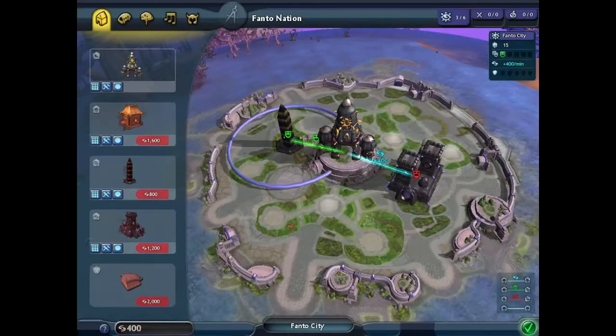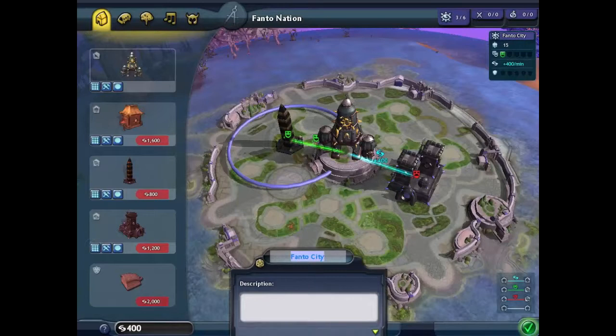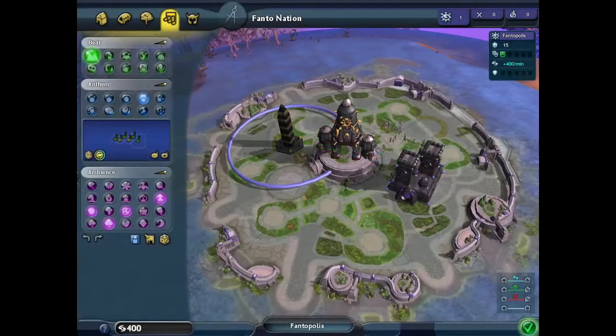Our first task is, of course, to design a profitable city. And what we're going to want to do is put a factory and an entertainment building down. This will keep our city profitable as well as our civilians happy.